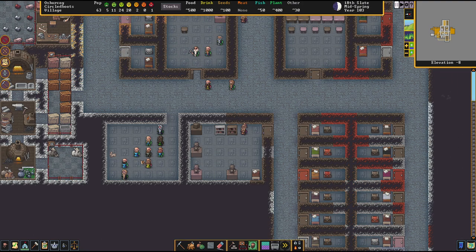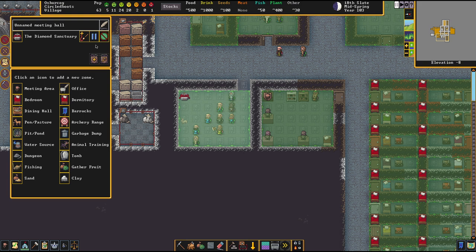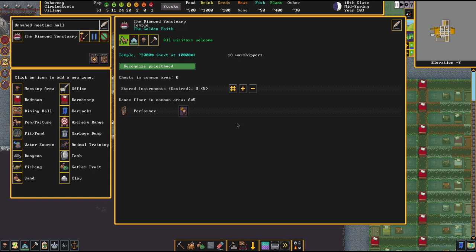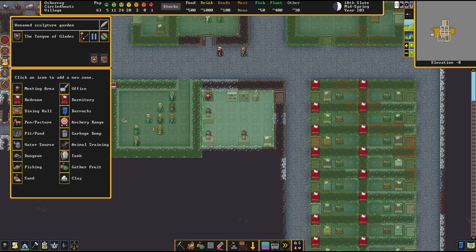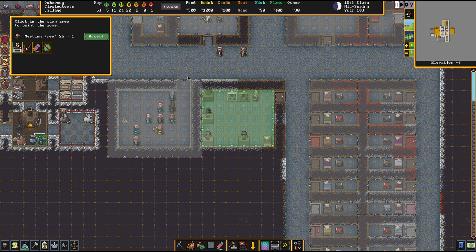First of all, I wanted to go over a very typical beginner's mistake that I did here. I wish I could say I did it on purpose, but I didn't — but here's the learning effect. The temple and this guild hall — there's nothing wrong about them, but they could be much better. The zone area here is only covering the floor. It should be covering the walls too, because if you're not including the walls in your zone, the value of the building is much lower. Ironically, your dwarves only recognize for the value of a zone what's actually inside the zone.